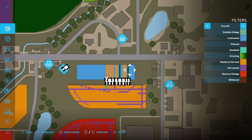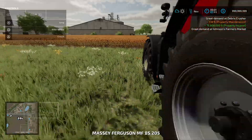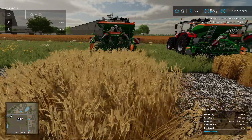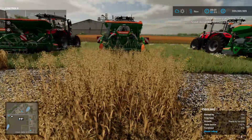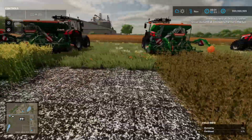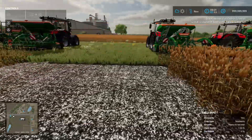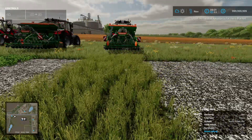The only ones left are wheat and canola. Wheat is ready to harvest. Barley is ready to harvest. Oats have been ready for a while. The canola is still not ready — it hasn't changed colour yet. Soybeans no change. Sorghum no change. Oilseed radish no change. Grass no change.